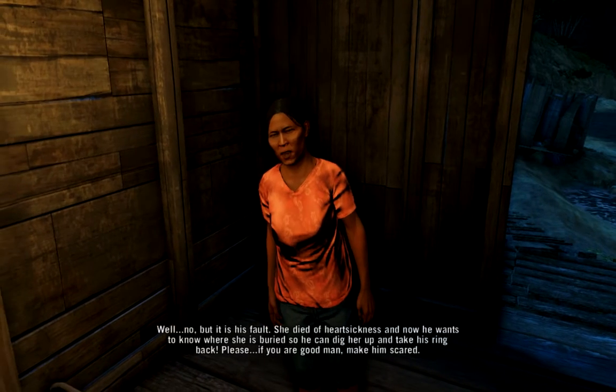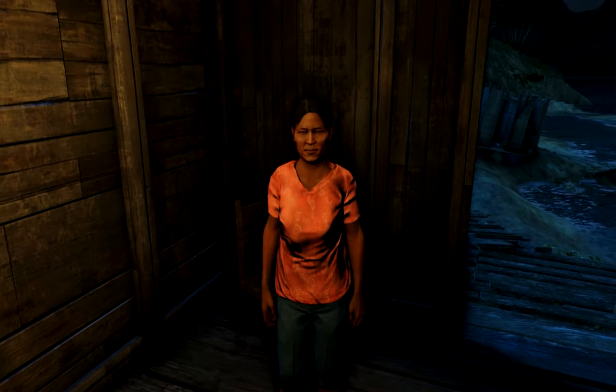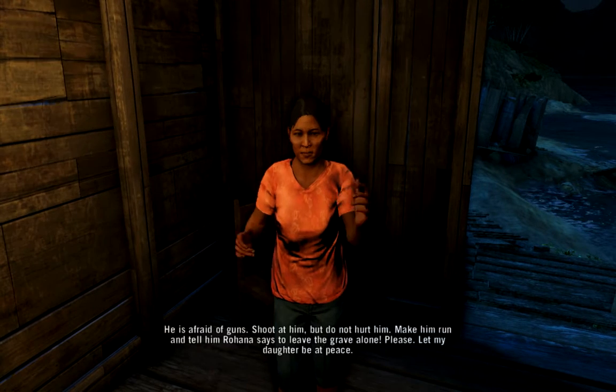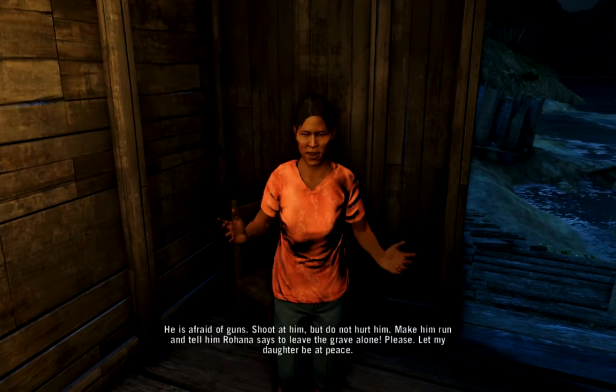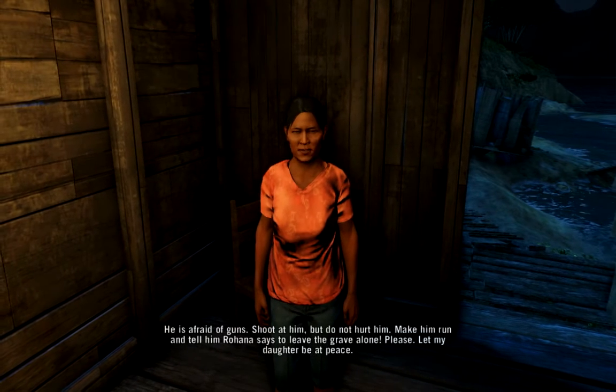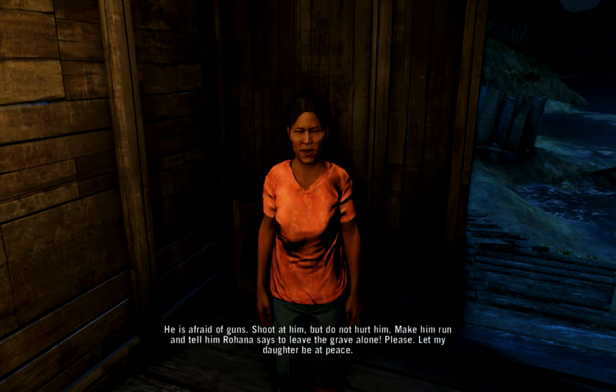Please, if you are a good man, make him scared — scared, not dead. How? He is afraid of guns. Shoot at him but do not hit him. Make him run and tell him Rohana says to leave the grave alone. Please, let my daughter be at peace.